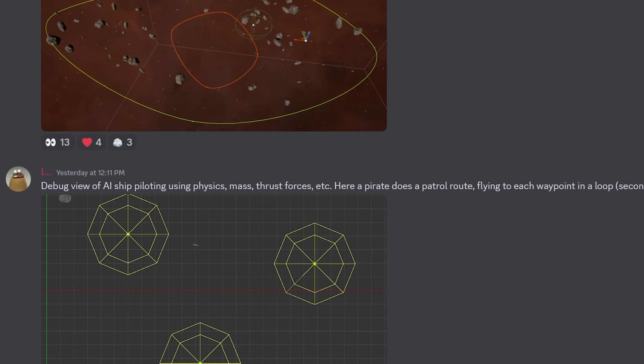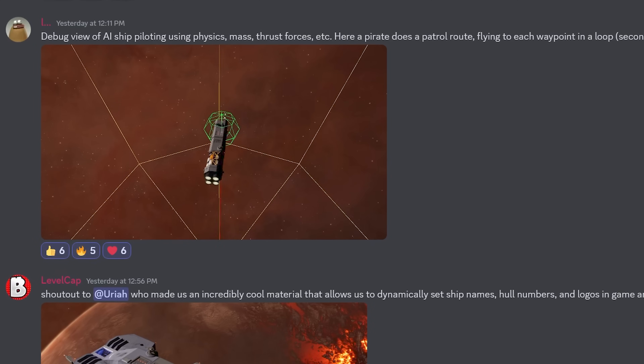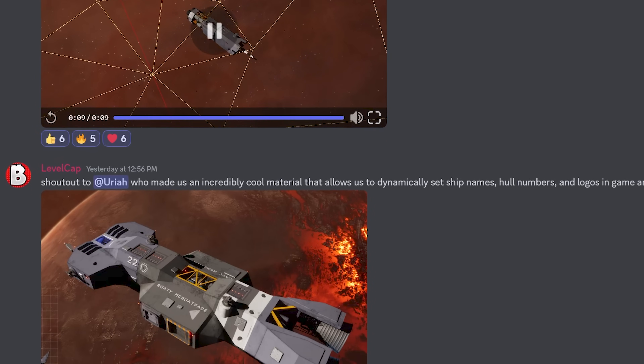That's it for devlog number six. If you guys want to follow along for more daily updates, check out our Discord in the video description — it's basically where we've met all of our collaborators. There are tons of people giving us good ideas and chiming in on problems, and it's really cool getting real-time community feedback as we build the game. If you've missed any of the other devlogs, there's a link to the playlist in the description, along with the original concept video. As always, thanks for watching — this is Level Cap, signing off.